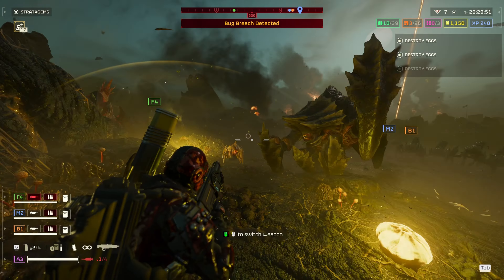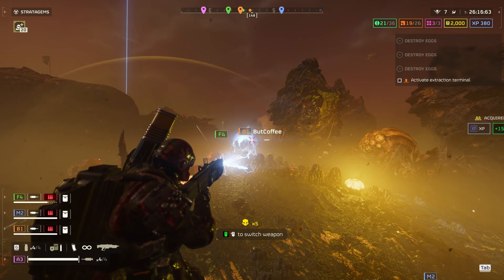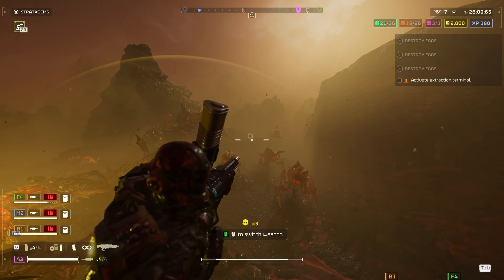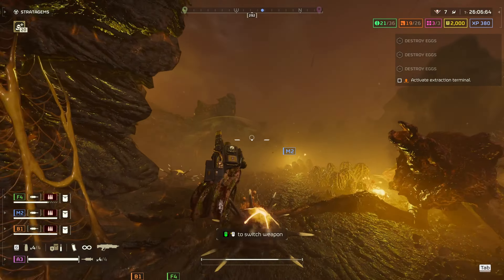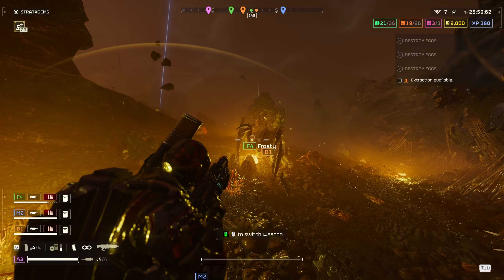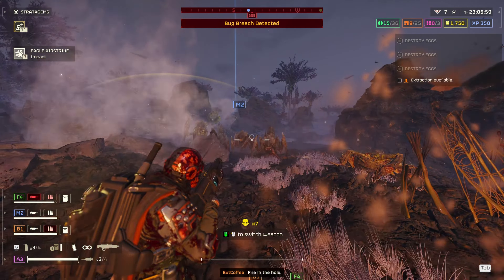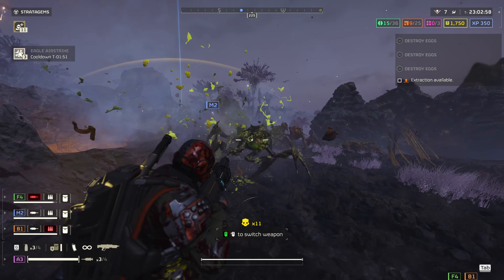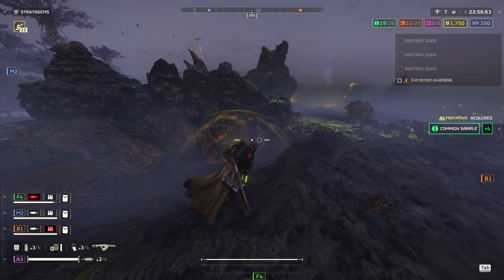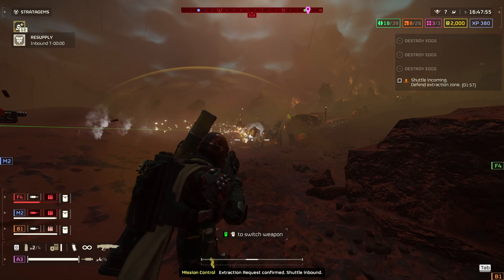Dealing with the more annoying enemies in the bug army is really easy with this weapon. It's not great against heavier units like biotitans or chargers, but that's what your stratagems are for. The best use case is as a crowd control weapon for bugs — it's not going to do massive damage, but it does more damage than you'd give it credit for. It'll easily one-shot light armor units and keep medium armored units under control. Pair it with the shield backpack or even the jump pack to increase the fun factor, and this thing is an absolute blast.